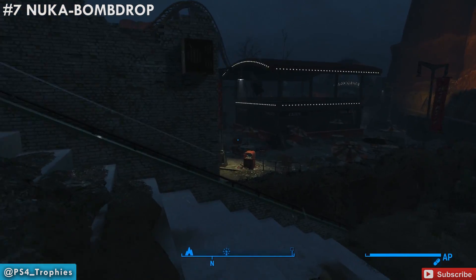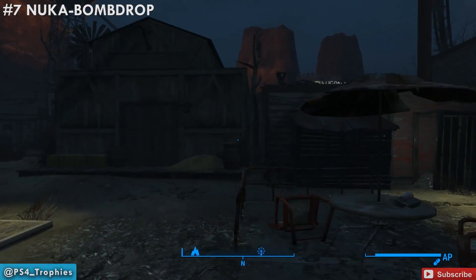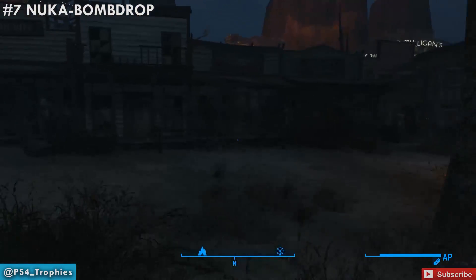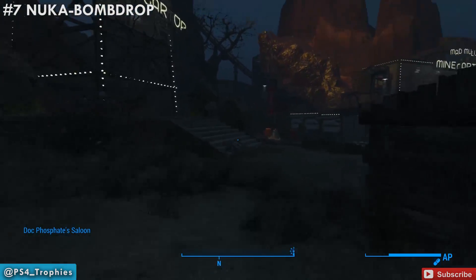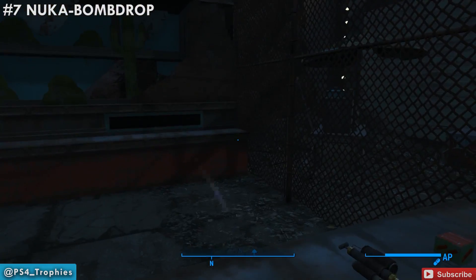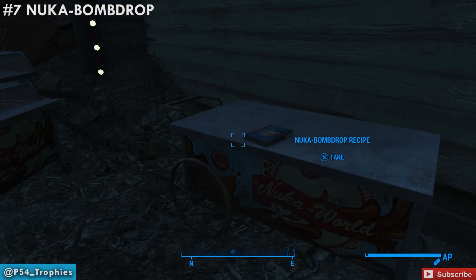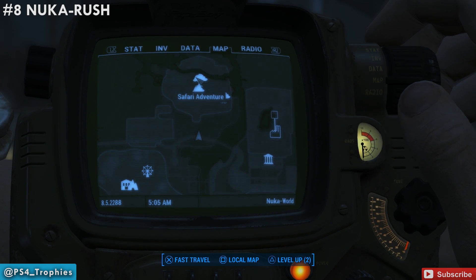Now we're going to head over to the minecart coaster just in the back of this area. This recipe is going to be between the minecart coaster and the Bandit Roundup — the Bandit Roundup is one of the carnival games. It's not inside that game; it's actually along the building of the minecart coaster. Go ahead and pick that up for the Bomb Drop recipe. That's number eight.